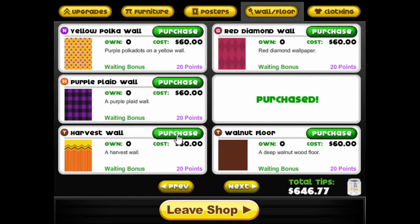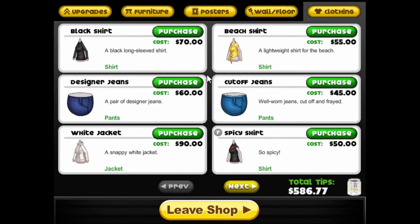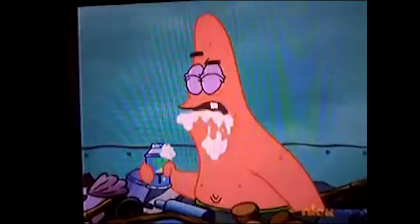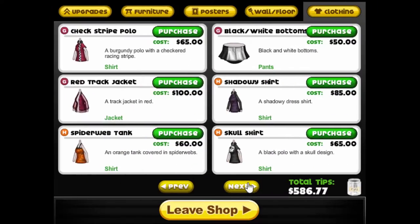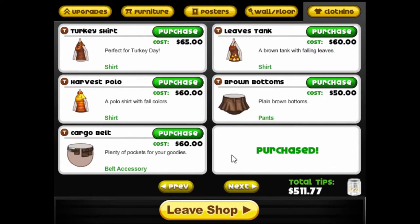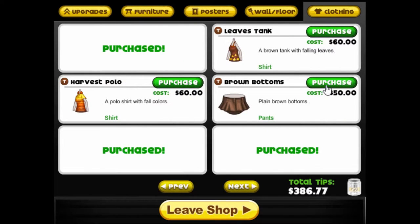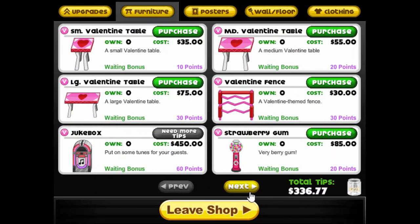Thanksgiving multi-grain wall and walnut floor — was there a better floor? No. Okay then we need clothing. Every time I say clothing, that's what I think of. Patrick kills me. Cargo belts — let's get the turkey shirt and we'll get the brown bottoms. Yikes. And postage. And furniture — we'll start with furniture.